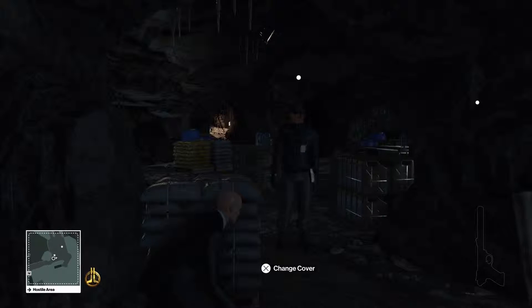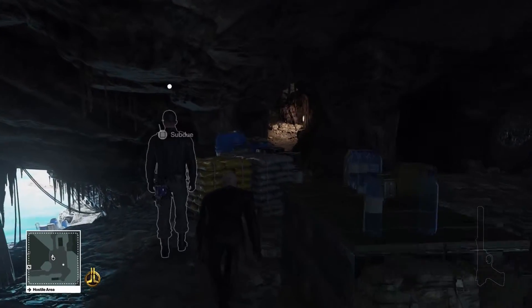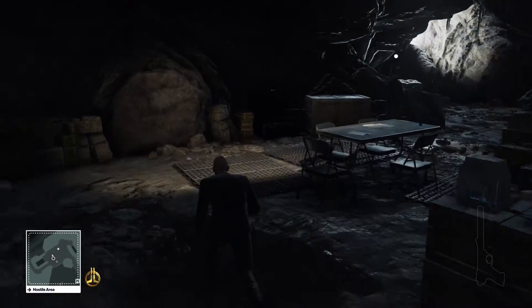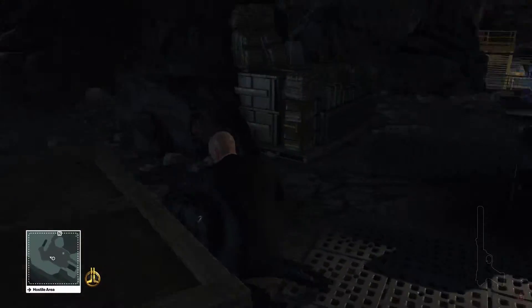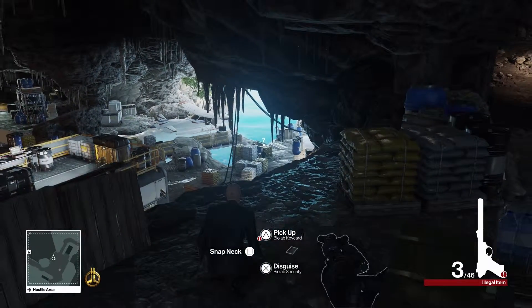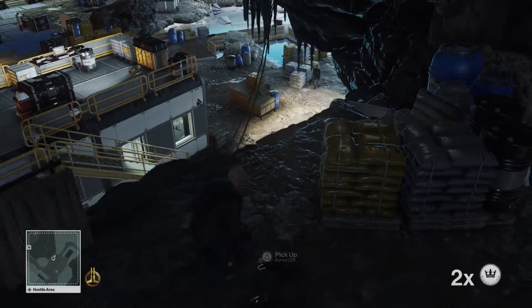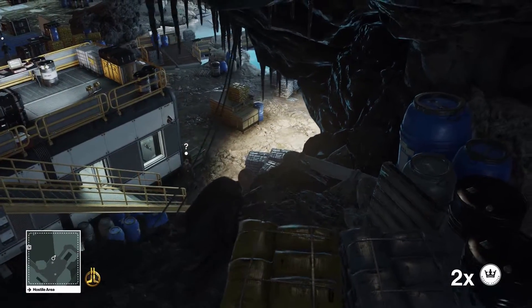He is getting ready to turn around, so go ahead and follow him. When he gets near the end of his route, take him out. Be very careful here though because this game likes to favor the punch glitch. Take them both out, pull our gun back out, and we are going to take out this camera, which will lure that guard over to check it out. But we also need to take that guard out, so we need our coins. When he is done checking out the area and heads back to where he came from, we are going to create a distraction and take him out so that he doesn't see us as we escape.